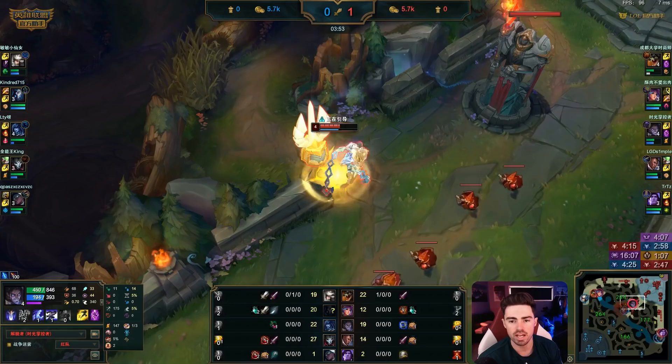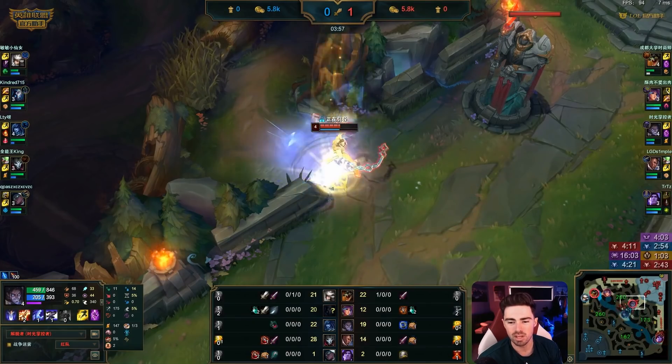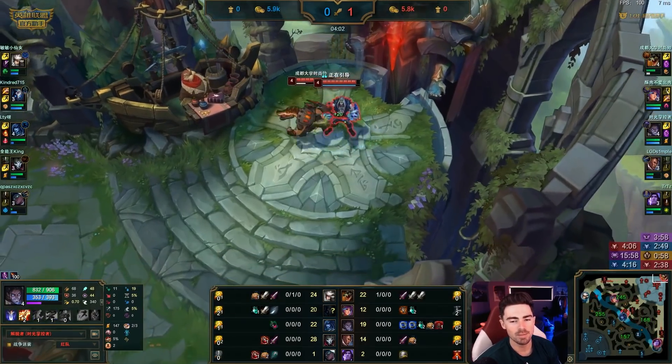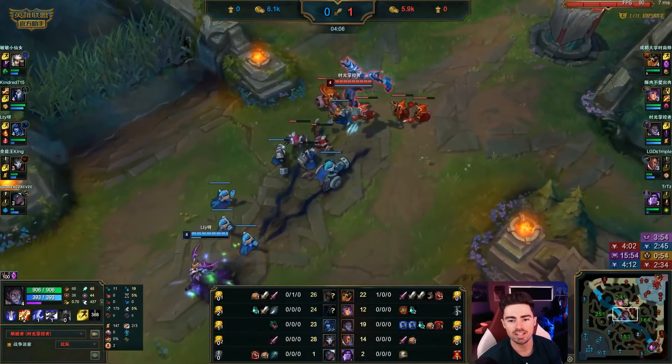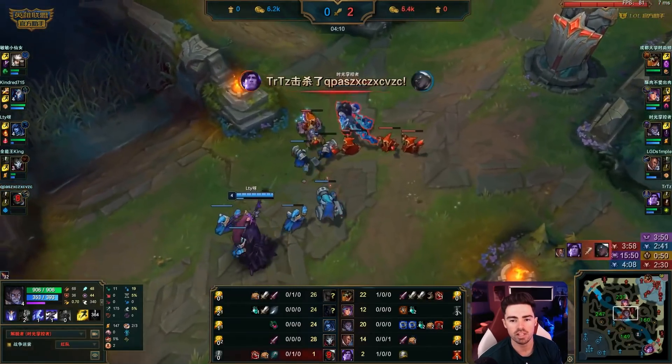He's going to teleport back into the mid lane and maybe goes for Double Doran's. Double Doran's — yeah, there we go. Sometimes you accidentally buy a rejuve bead, but he gets the Double Doran's and teleports back. Now he's situated perfectly in the lane, with a lot of health. Lissandra doesn't have Teleport, so if she wants to force a base, Bjergsen has the option to kind of cancel the base or pull a freeze.